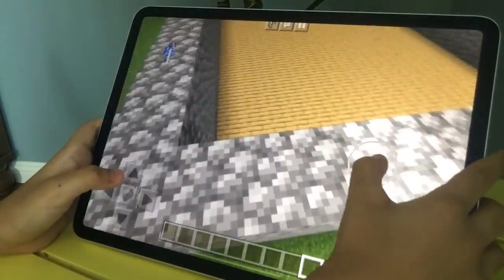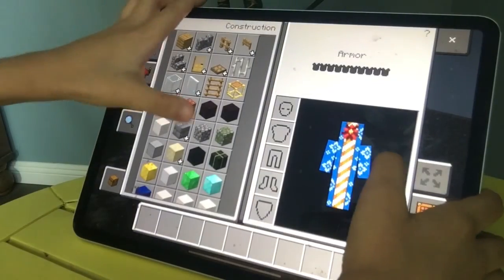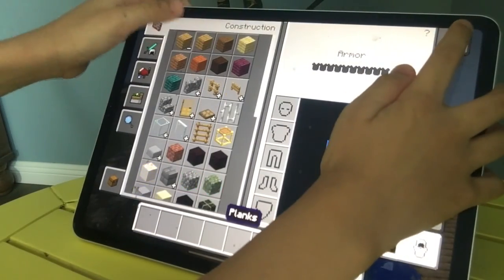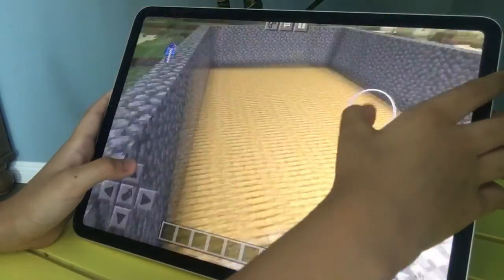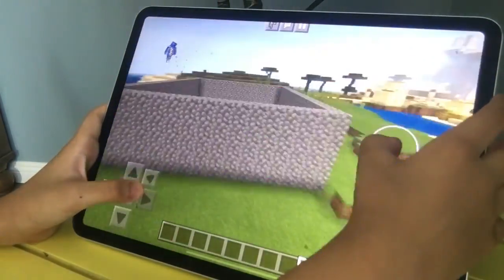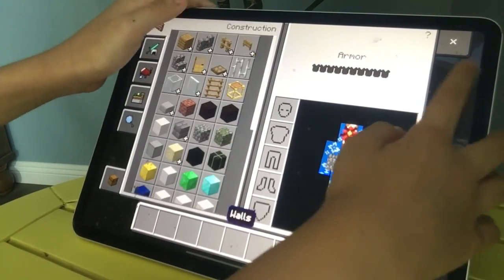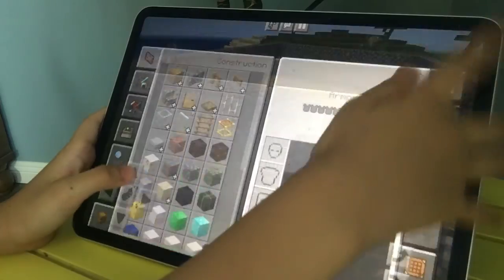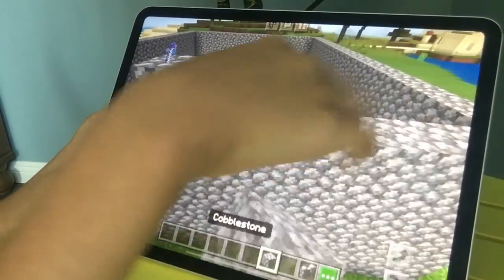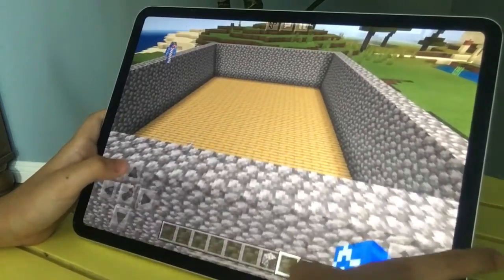I finished all of this. The walls are cobblestone blocks and the floor is oak wood plank blocks. Moving on — I don't want the entrance yet. You don't want plain cobblestone blocks; it doesn't look that fancy, so I need you to do these cobblestone walls that are in here.